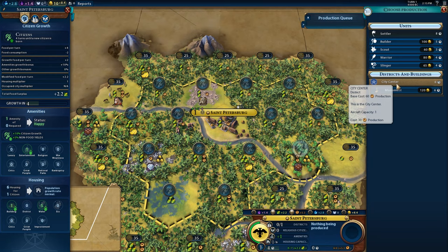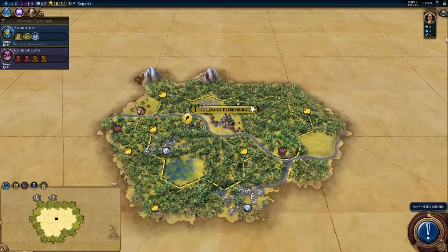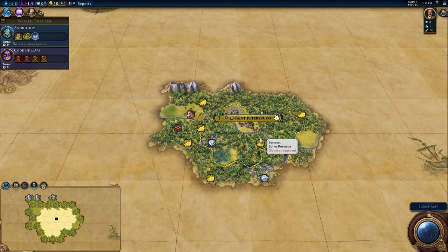I think Scout would be good — start off with a Scout. I think we're going to get started with Astrology; we're going to want to get Astrology ASAP. I think we are somewhere in Africa. That would be my assumption right now, not really based on a whole lot.